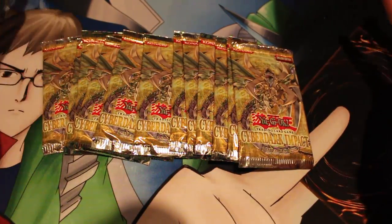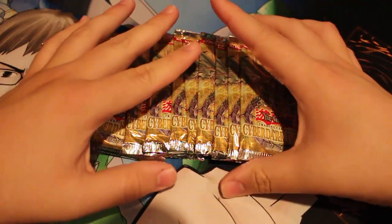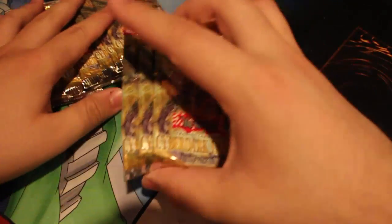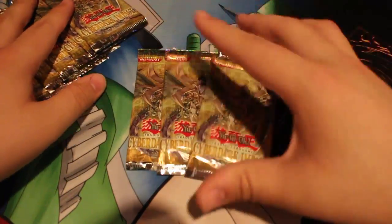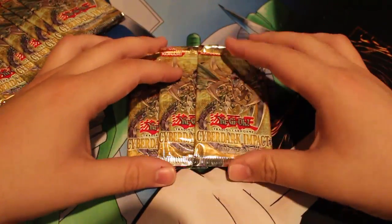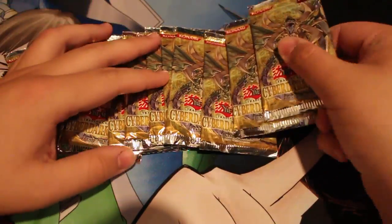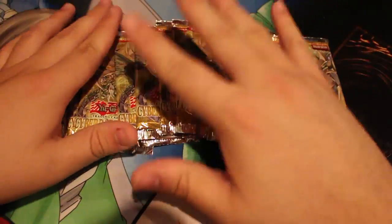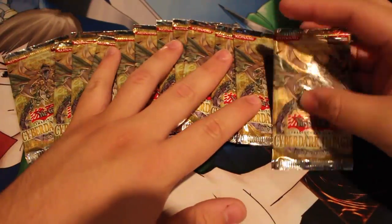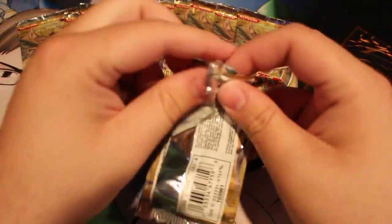What's up YouTube, EmkaForta here. To commemorate YCS Philly, I decided to take the Black Horn Challenge with a lot of people. The Professional Event Services vendor had three packs of Cyber Dark Impact for five bucks a piece. A lot of people were buying this set this weekend to try to pull Black Horn of Heaven. So on a $20 investment, I got 12 packs. Let's see if we can pull Black Horn of Heaven on the Black Horn Challenge. Let's dig into this Cyber Dark Impact.